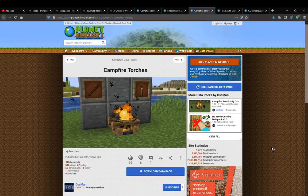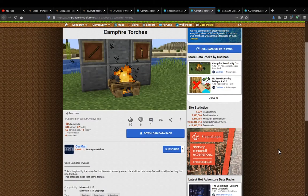Hello everyone, and welcome to another datapack overview, this time on campfire torches — a datapack that simply adds the ability to use sticks and put them on campfires to create torches.